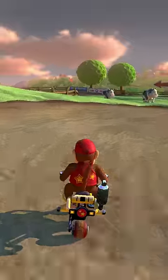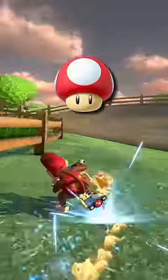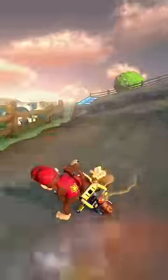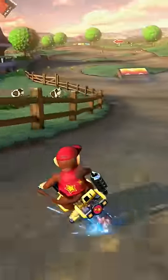Next up is the biggest shortcut on the track. Hop just before you mushroom or you won't make it all the way through the grass. Then trick on the ramp and avoid the glider path unless you want three coins.